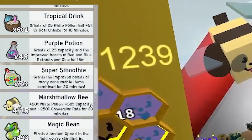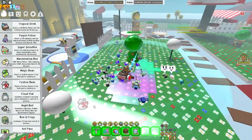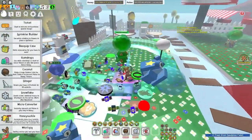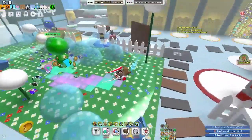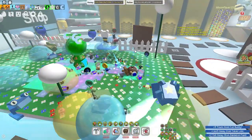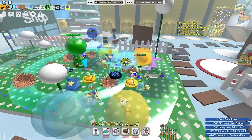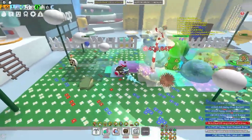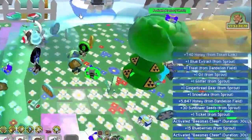I'll show you guys what the festive bean does. If you're not sure, I'll plant one right now. So let's say you're grinding and boosting and you want to get a lot of honey — festive bean is the way to go, especially if you have a boost. We're going to use one. 3, 2, 1. That's a festive bean — festive sprout, there it is! And as you can tell, it drops a lot of goodies. As you can probably tell, it's dropping a lot of goodies.